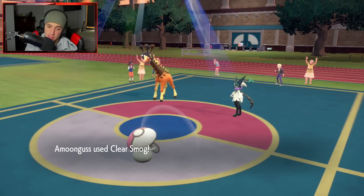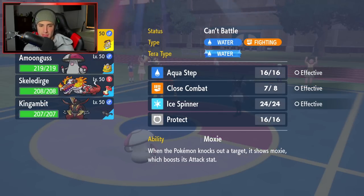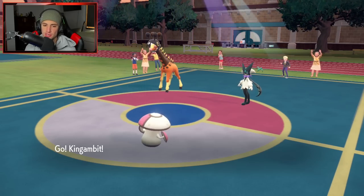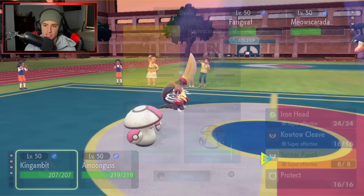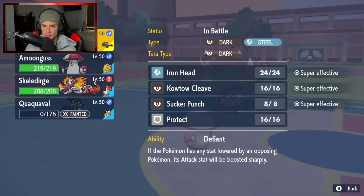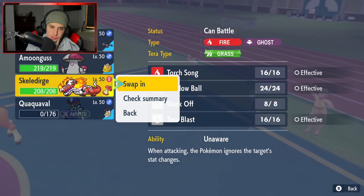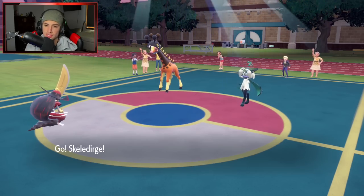So Farigiraf is going to be asleep. We're going to pop a nice little Clear Smog, do a decent amount of damage — Amoonguss chipping up some damage. And then from here I can go into Gambit — Gambit's not bad here. Hope that Farigiraf is asleep one more turn and then play it out that way. We have an Amoonguss here, which isn't bad in Trick Room — I really do like this Pokemon in Trick Room. I could go straight into an Iron Head. Could have a hard swap, but I like having Amoonguss here. I'm going to say it's going to be asleep again, and we just get rid of Meowscarda. Farigiraf's going to take a two-turn sleep and then we'll kind of go from there.